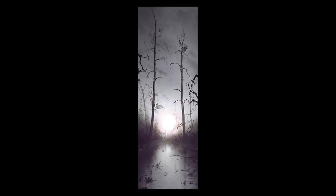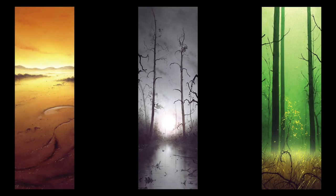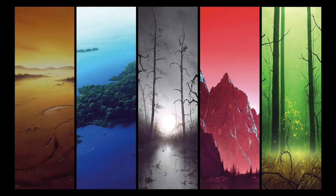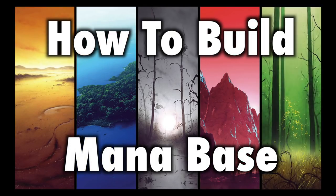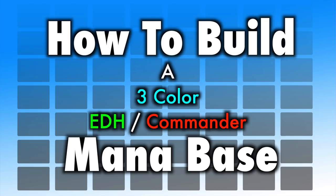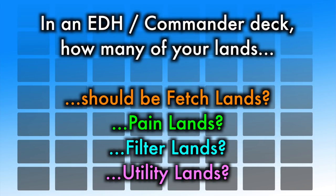Building a commander deck is a complex construction. Perhaps most difficult of all is the proper proportions of your commander deck's mana base. Knowing the ratio of lands to spells is often not enough. Within your deck's lands, how many should be fetch lands? How many should be filter lands, tap lands, pain lands? This video will guide you through the process of building a tri-color commander mana base, with emphasis on land ratios for each land type. It will offer both a budget and optimal build for your deck.